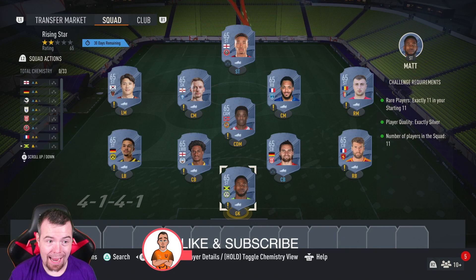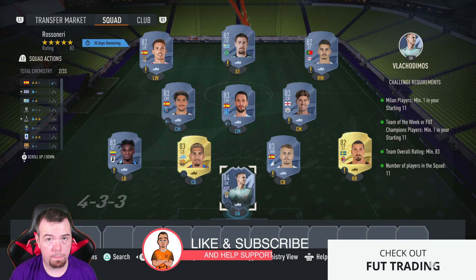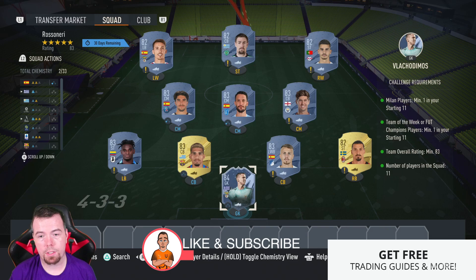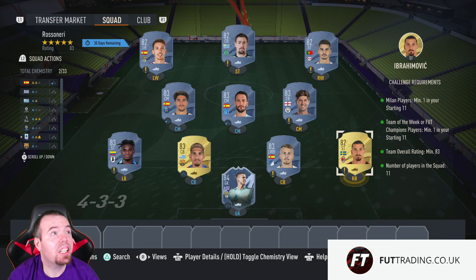Let me get into the important SBCs. Just to let you know, these are Futbin buy-now prices at the time of doing this SBC, which has been out for a few hours — prices will obviously always be cheaper, and don't forget prices do fluctuate. For the Rossoneri SBC, you do need one Milan player — I've got Ibrahimovic for that.